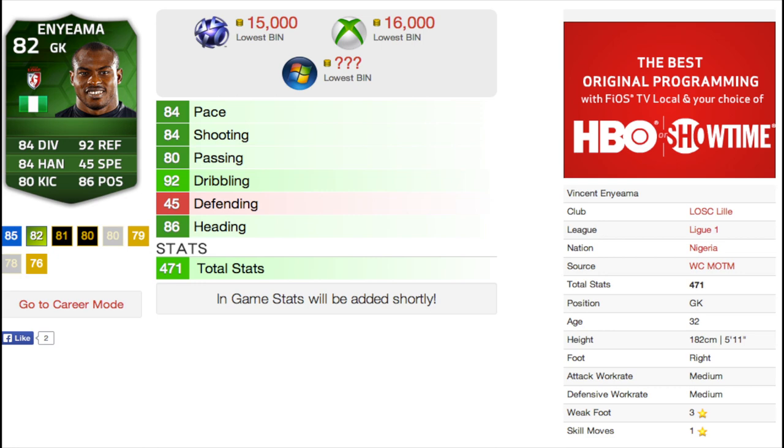What's going on everybody, Bison here with another international man of the match play review. This time it is Vincent Enyeama, the goalkeeper from Nigeria who had a great game against Bosnia. He is in League One, already has a Team of the Season card — two informs, an upgrade, and a Team of the Season. Now he gets this international man of the match card, which goes for around 16k right now.